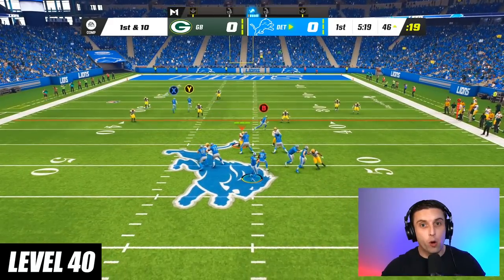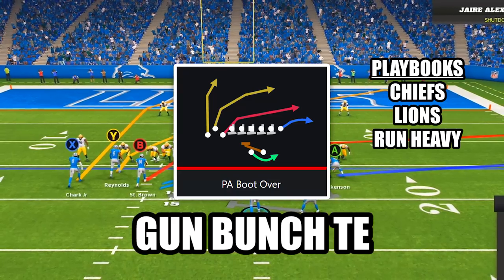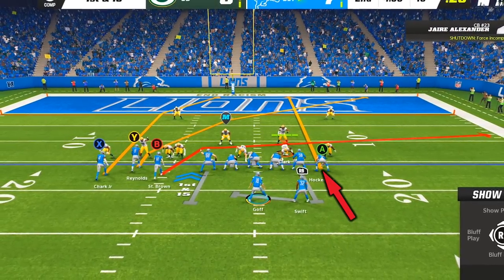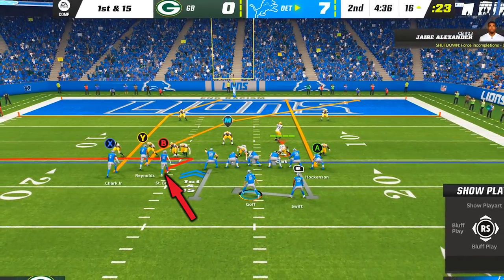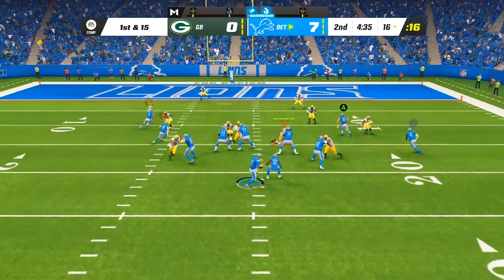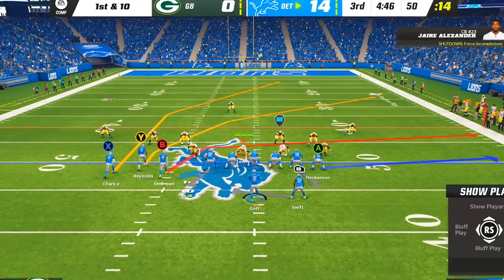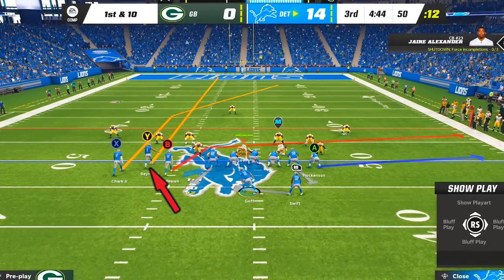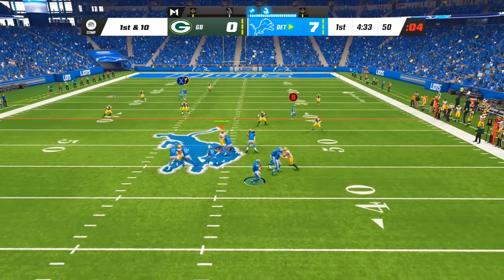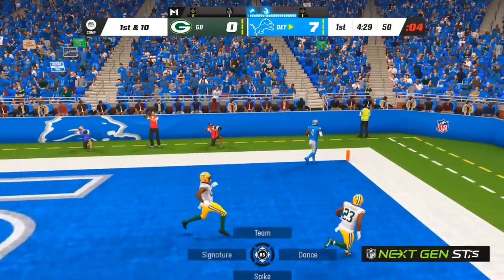At level 40, this is an overpowered play in Madden every single year, incredible against both man coverage and cover 3. The play is PA Boot Over in the formation Gun Bunch Tight End. To beat man coverage, put your tight end on a streak, inside receiver on a zig, and outside receiver on a slant and motion him over — guaranteeing at least two open routes. To bomb cover 3, put your middle receiver on a streak, inside receiver on a slant, and block your tight end. The slant holds the cornerback, letting you launch it to your outside receiver on the post for the easy one play touchdown.